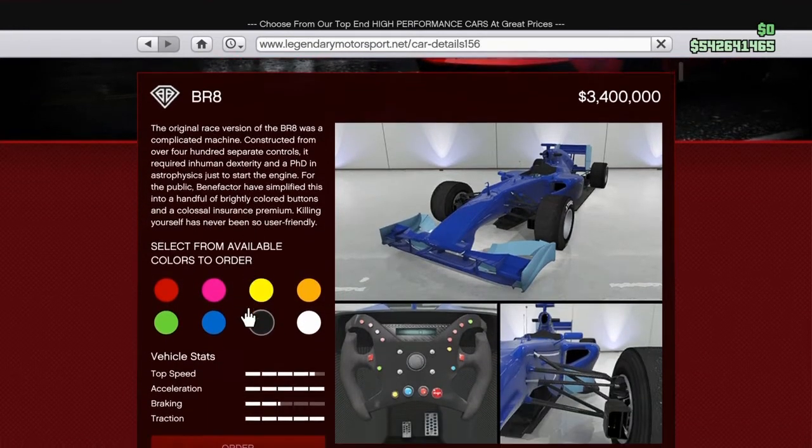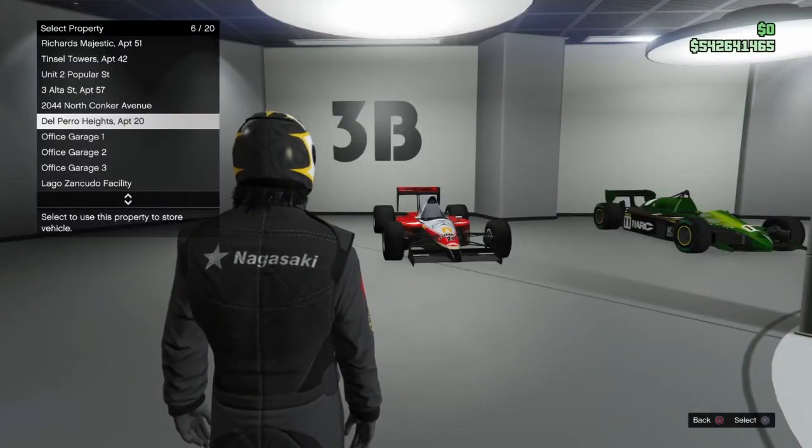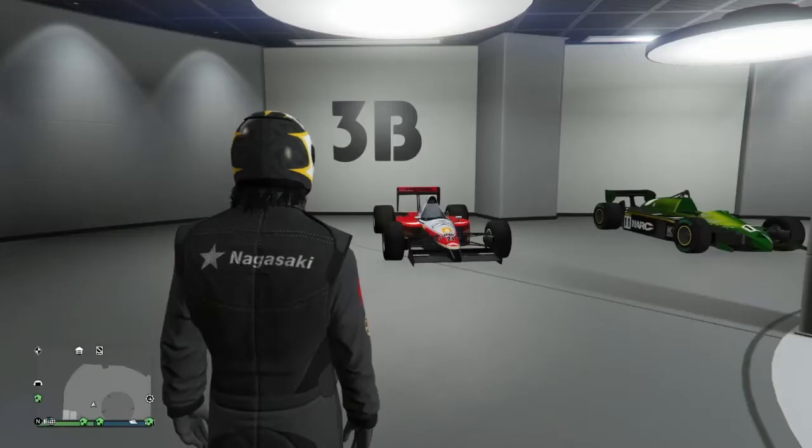Let's go ahead and order it first and then we can read its description. I'm actually gonna order this in blue and here we are at Office 3. It's 3.4 million dollars. The original race version of the BR8 was a complicated machine constructed from over 400 separate controls. It requires inhuman dexterity and a PhD in astrophysics just to start the engine. For the public, Benefactor have simplified this into a handful of brightly colored buttons and a colossal insurance premium. Killing yourself has never been so user friendly. That's a nice little description.